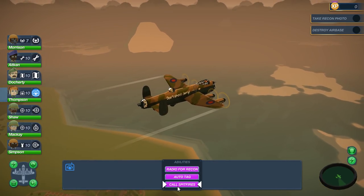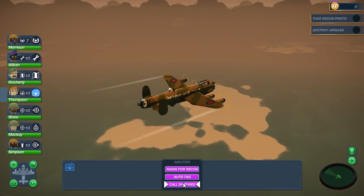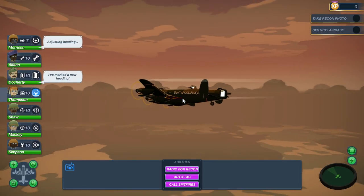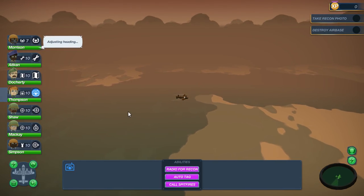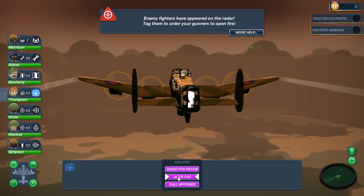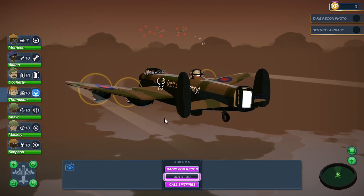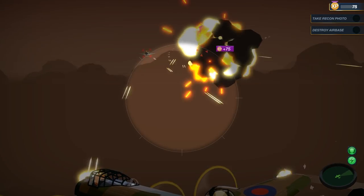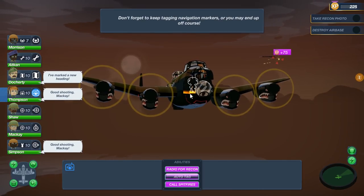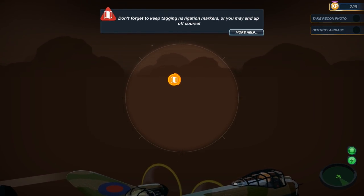We can also call in air support. If we select our radio operator, Thompson will be able to auto-tag fighters, get recon to find out where other fighters are, and also call in air support. Enemy fighters have appeared on radar — tag them to tell the gunners to open fire. Let's do auto-tag. Very nice, we're already opening fire. Let them have it, boys. The first one's dead — I'm just telling the crew that we want to shoot. Looks like ME-109s. Yet another one down — excellent shooting, boys.